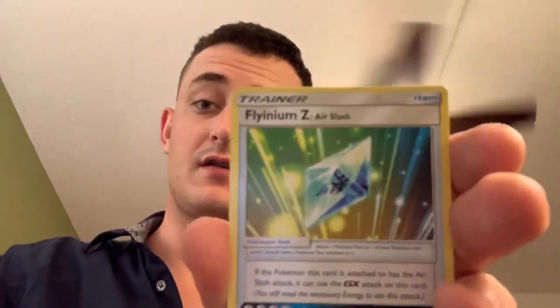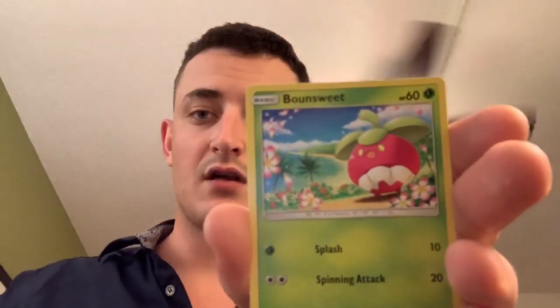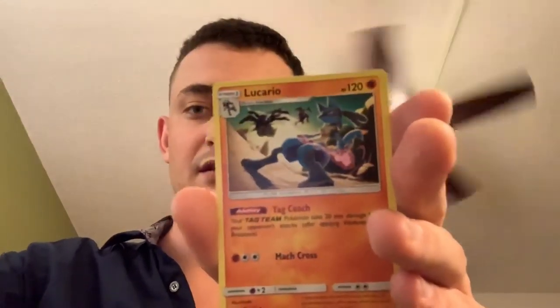Two more packs guys, then I'll go over the pulls. We were trying to find some Hidden Fates up here — didn't happen. It is what it is; we will get more come October. Pheromosa Fang, Blizzard Town, Noivern, Sneasel, Bounsweet, Joltik, Salandit — reverse Hoppip and Lucario non-holographic rare.